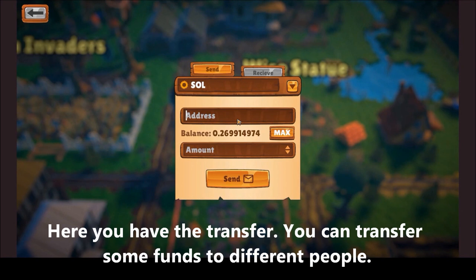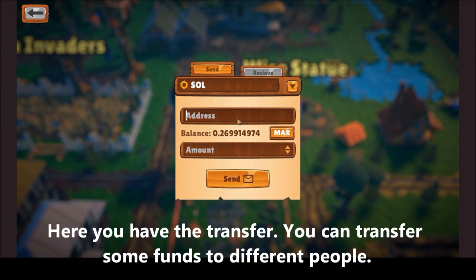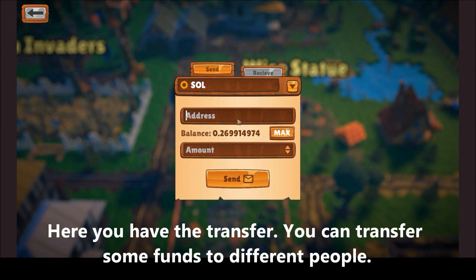Here you have the transfer option — you can transfer funds to different people by typing a different address and the amount you want to send. You can also receive some funds from different people.